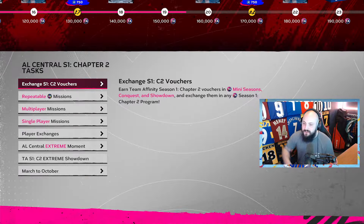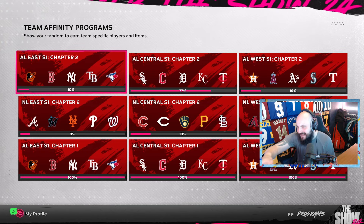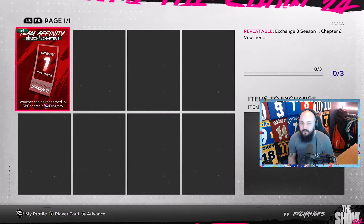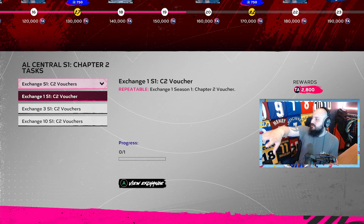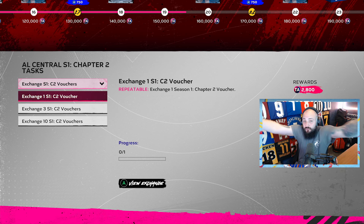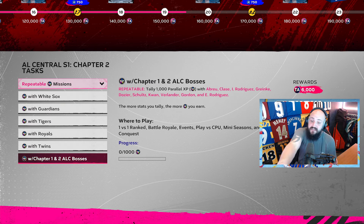We just did 10 or 20 XP milestones in one game by striking out seven batters with Verlander. Other affinity tracks went up too — AL West was at 19% and NL Central at 19% as well. We also have four vouchers which can add another 11,200 XP combined. In a previous video I mentioned you can do the showdown, reach the first boss, then do the whole conquest and trade vouchers into whoever you want.